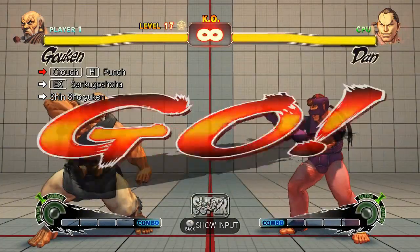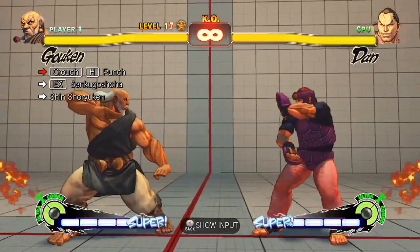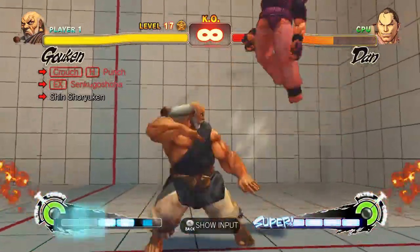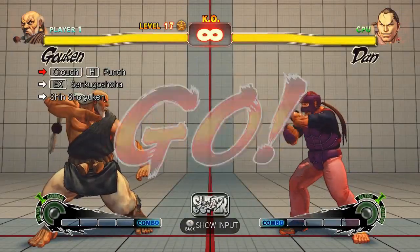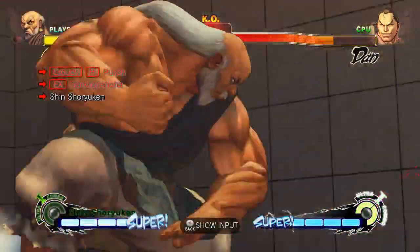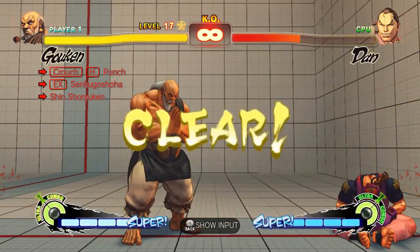This combo is basically trying to teach you that you do not need to EX FADC the Shinsho Yukin against some characters. You can do that no problem, but don't cheat — get it really fast and you'll get it. Note that on some characters it will miss, so be careful.